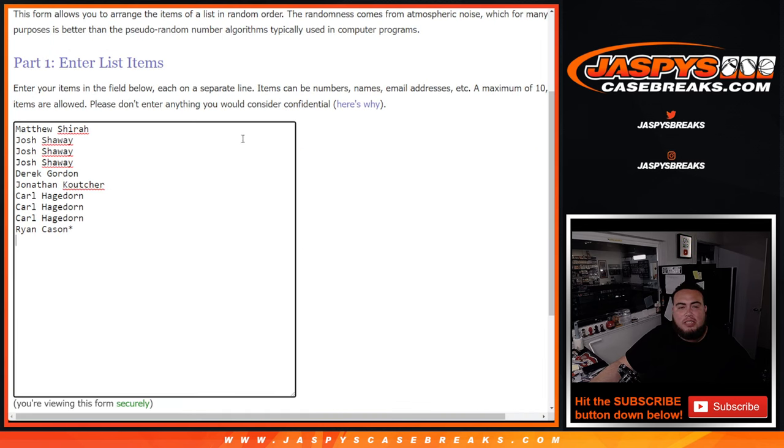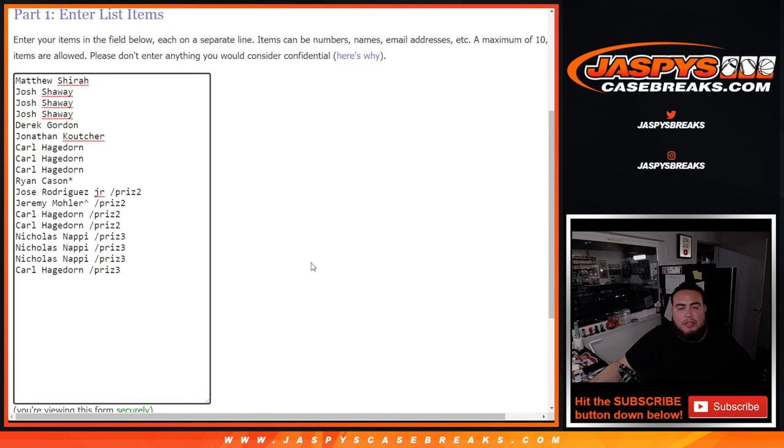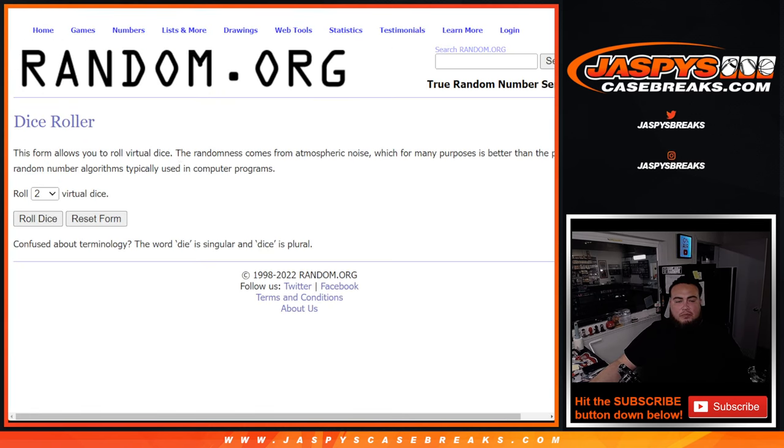Here's the dice roller. Here's the customers that bought in straight up, and here's the rest of the customers that wanted in from Prism Pack Fillers. So let's roll the dice and do that little giveaway for the free full spot.